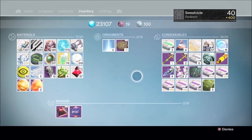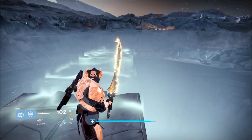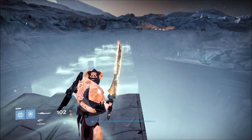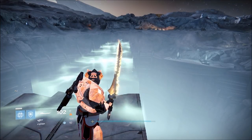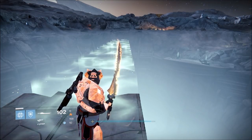Now that we're loaded in and the bridge is building, make sure you guys pop a Heavy Synth and make sure you guys got full ammo there. You guys will have 101 sword ammo if you do not have the Heavy Ammo extension on Twilight Garrison, but the one sword swing doesn't really make that big of a difference.